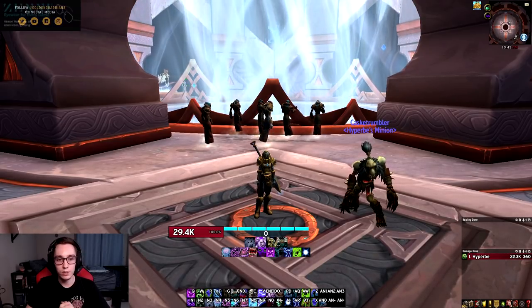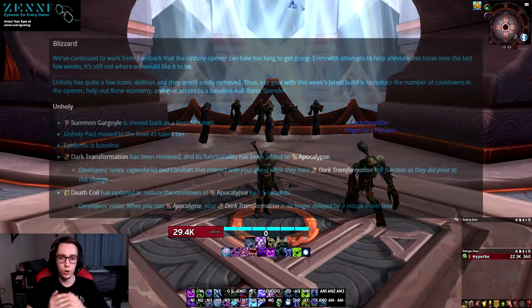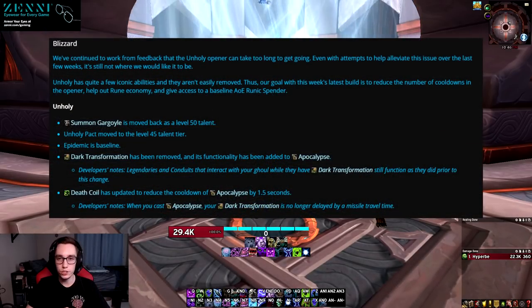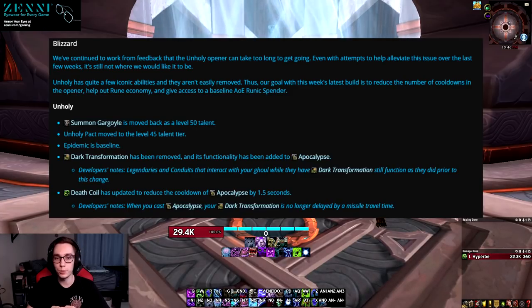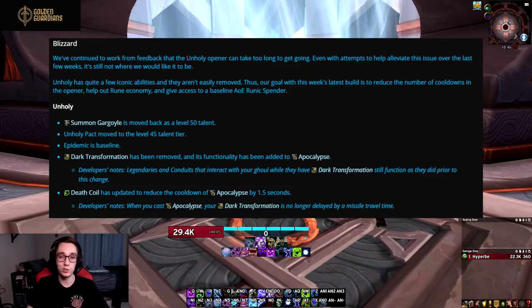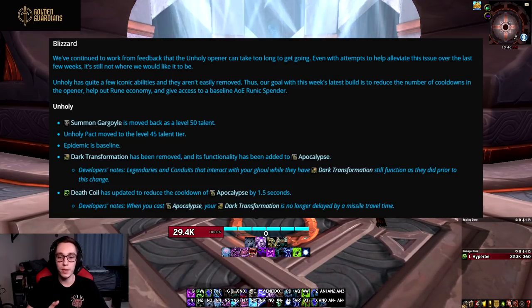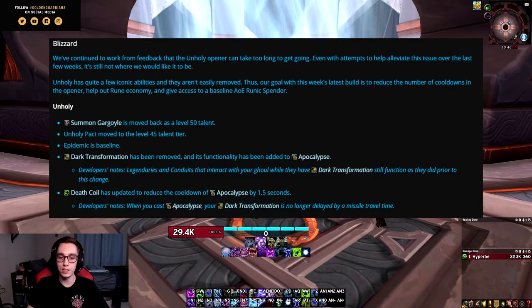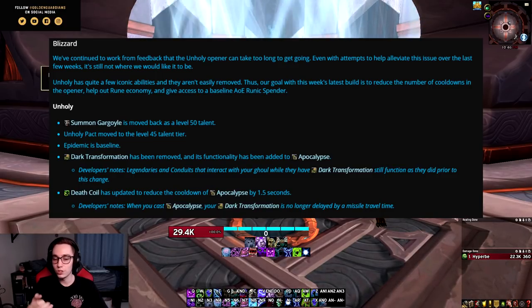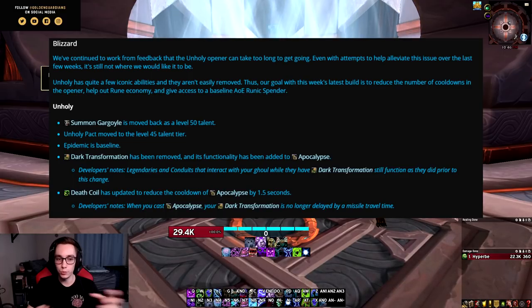Let's take a look at the post that outlines these changes. Their goal with all of these changes was to first of all reduce the number of globals that you need to press in your opener, because as you probably know Unholy DK needs to press a lot of cooldowns before it actually starts doing damage. They also wanted to help out our rune economy — they just wanted to increase the number of resources you have so that your spec feels smoother to play.